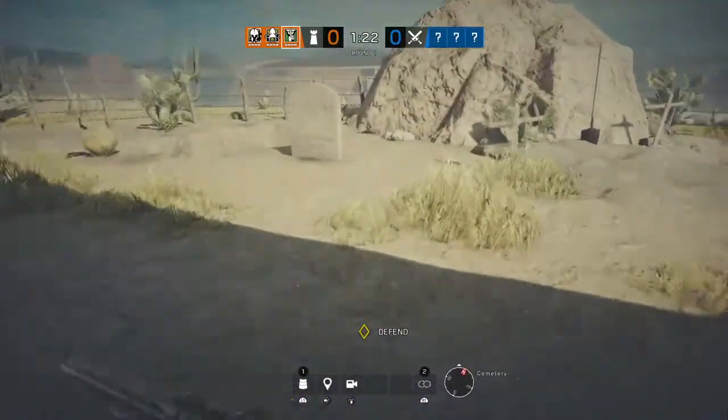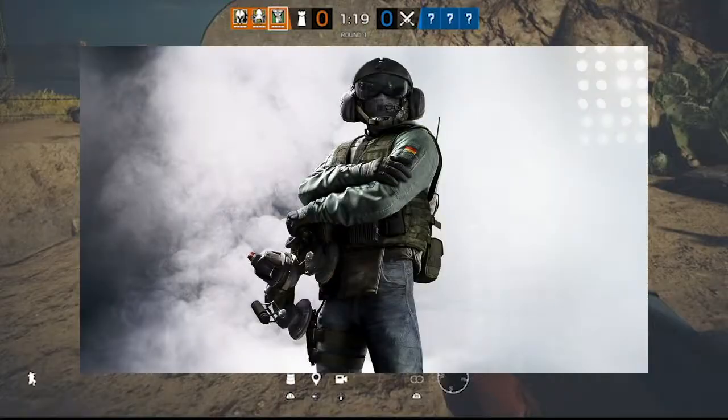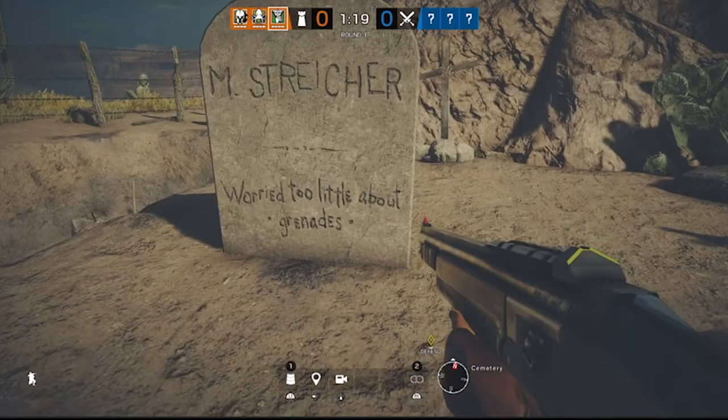The next Easter egg is also a gravestone, belonging to an M. Stresher, known as Jaeger, which reads 'worried too little by grenades.' This is a reference to his gadget that prevents and stops grenades.